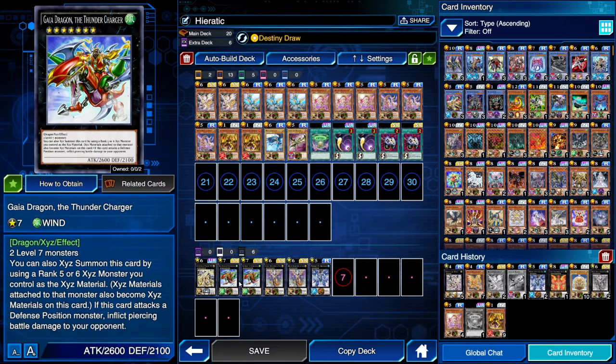Then we're running two Gaia Dragon the Thunder Charger. This card is very great as it is a piercing damage monster, and on top of that you can summon it on top of your rank sixes and fives — so essentially your whole extra deck.